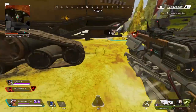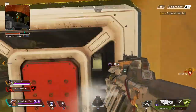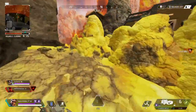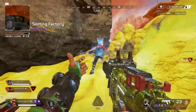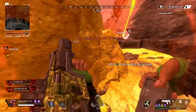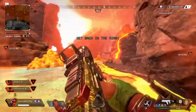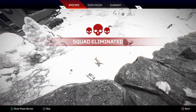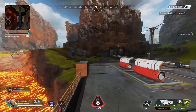When swapping weapons with one on the ground, attachments will now attempt to transfer to your stowed weapon in addition to the weapon you're about to pick up. So if you pick up a new weapon and an attachment can't fit on it, it'll shift to your stored weapon automatically. For example, if you had a Flatline with an extended mag, a Wingman with no mag, and picked up an EVA-8, that mag would now automatically equip to the Wingman instead of dropping on the ground.